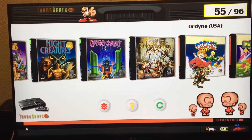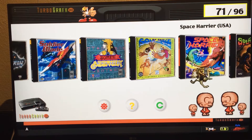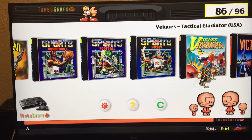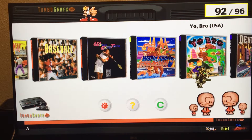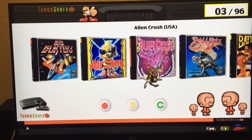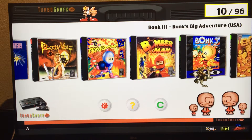Here are all the TurboGrafx-16 games. They play well and the graphics look good, so I really like it — that's the reason I put it here because you have a good game set. There are three sports games as well, a lot of shooting games, and a lot of different games. It's not heavily focused on fighting, but it does have a good set of games. Alien Crush is good for a pinball game.